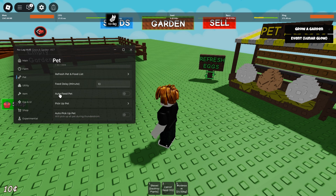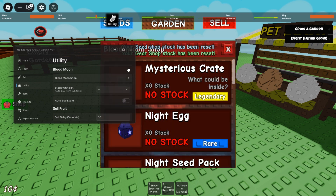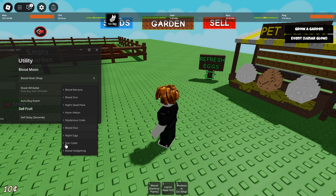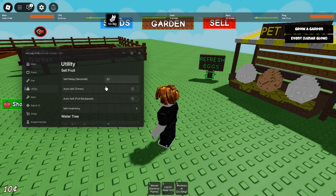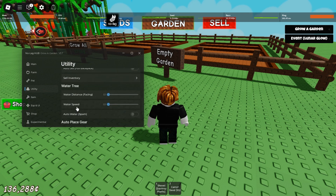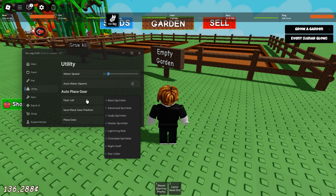Here's the pitch list, food page, backup page, and utility. There's a Blue Moon shop if you need anything in Blue Moon, stock whitelist, buy event, and sell. There's also auto sale timer, fill back up, sell inventory, and water tree.